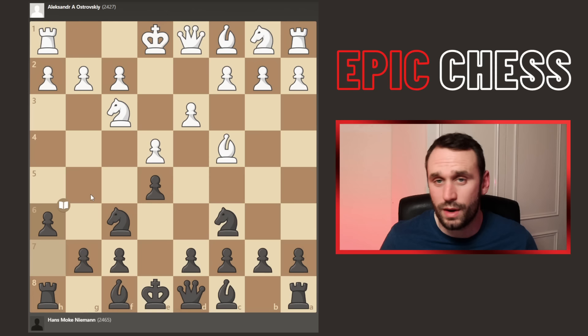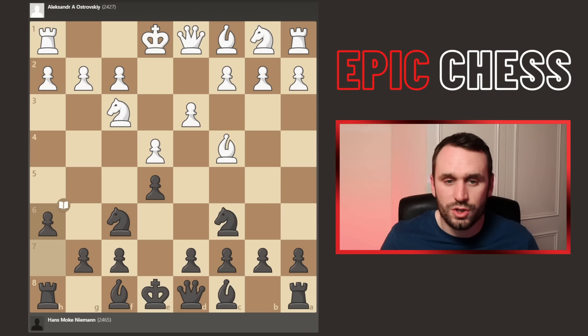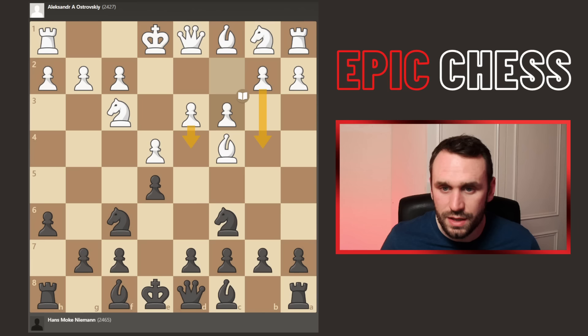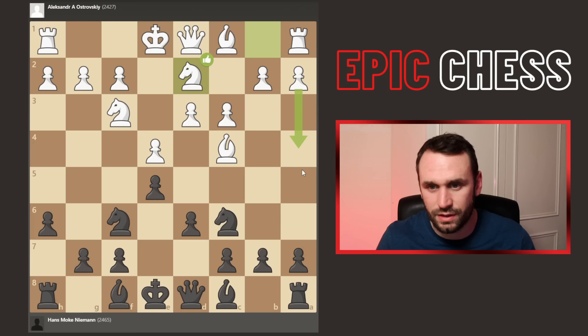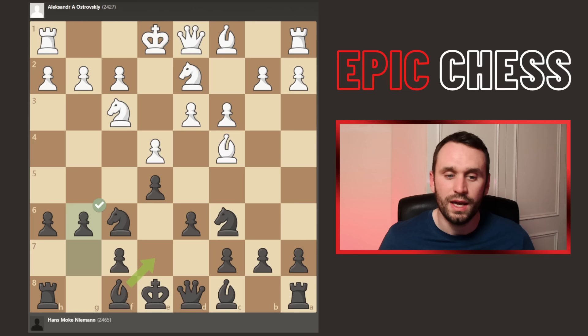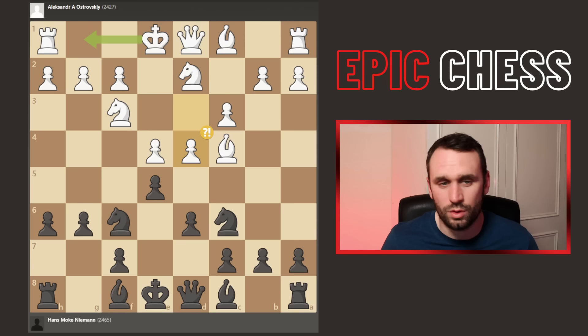So c3 now from white, standard stuff, prepares d4 later, sometimes b4. D6 from black. And now Nbd2 — this is what I'm saying about white just holding off castling, fearing the g5 move. And now Hans goes a different direction with Nbd2 on the board: he goes pawn g6. So now we had d4 from white, and this isn't the best move. Better is sort of castling, developing some pieces, Re1. When you go like this, you immediately weaken e4 and give black quite a few different options to take advantage.